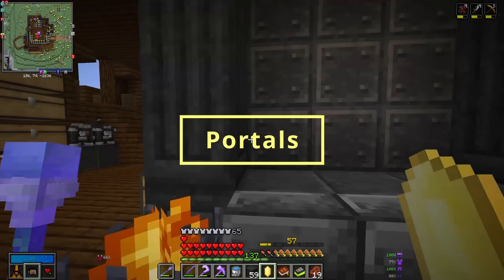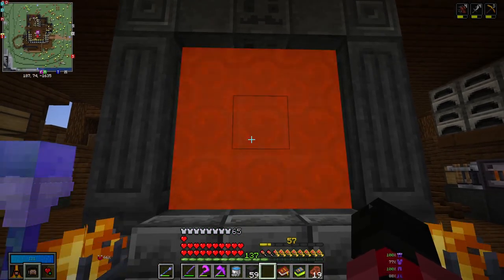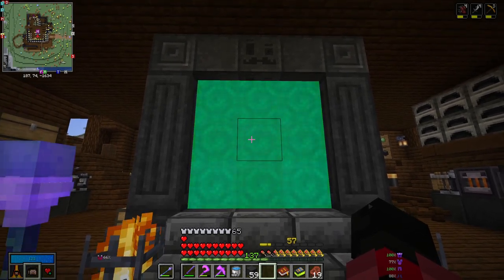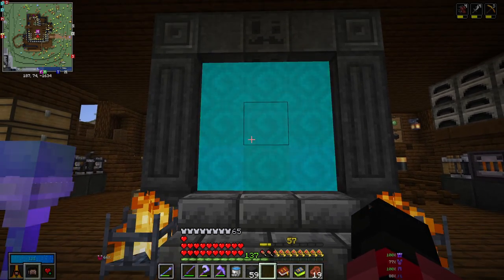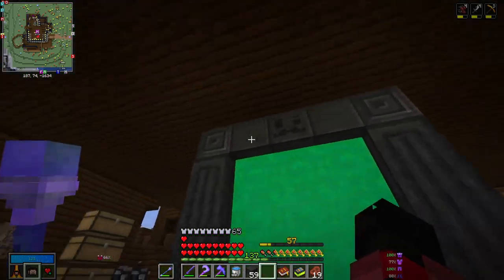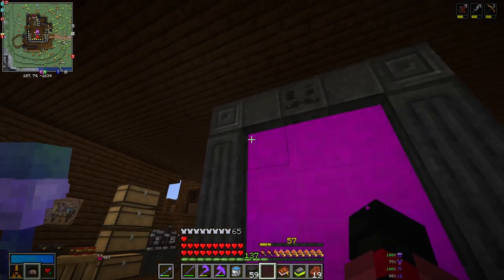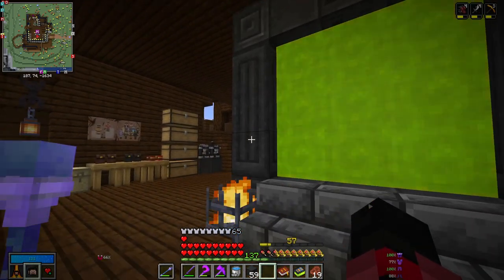Now you can use this crystal inside of a portal by right-clicking. Just like with a nether portal, this will open the portal to a new dimension — in this case, the vault dimension, where you're able to do vault runs for loot and gear. Notice that there are various different blocks you can use for the sides of your portals; you don't just have to use vault cobblestone or polished vault stone — including some fun decorative ones.